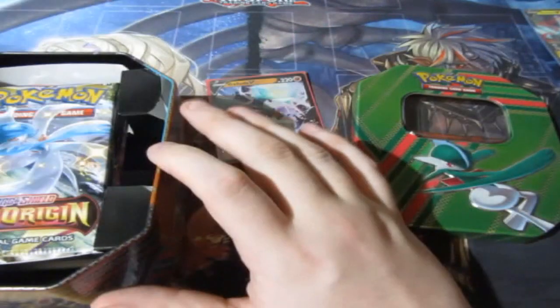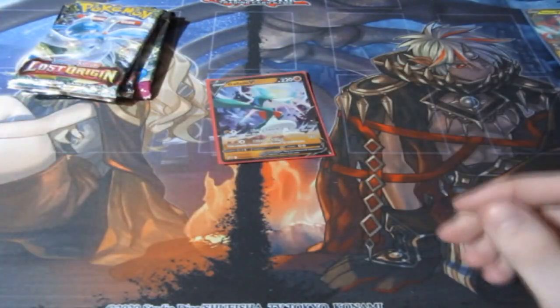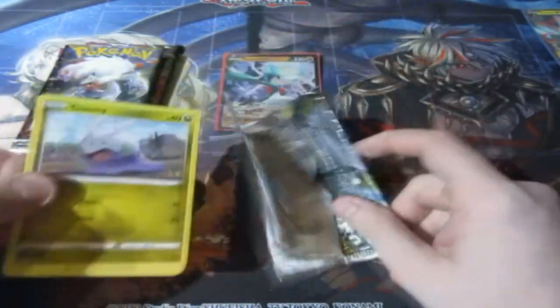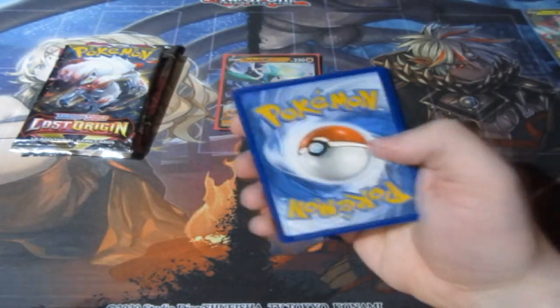Let's throw away the cardboard, and there's your four packs. Close the tin, put it to the side, and let's have a look at them. Alrighty, let's get the ship on the road. Lost Origin — here we go.